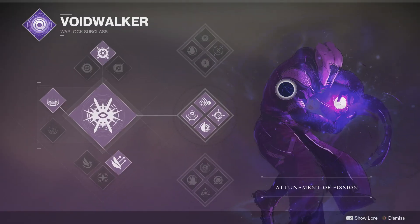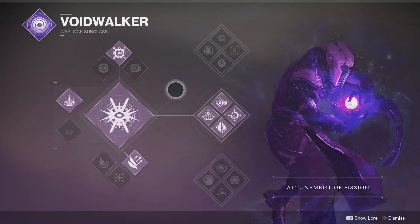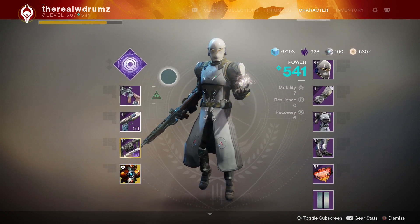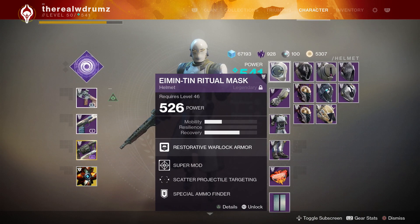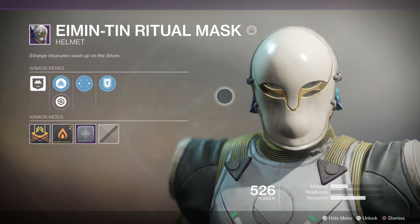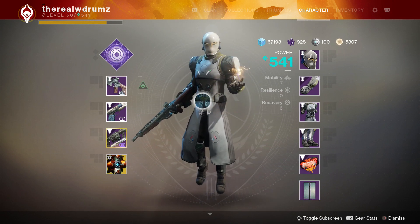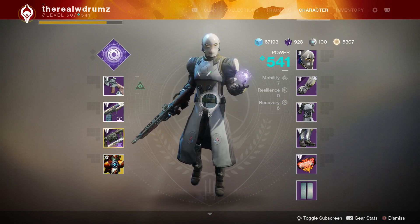There you have it — my guide and review on the Attunement of Fission Nova Warp for the Voidwalker. Unreal class. I highly recommend you snag this, at least for PvP — it's deadly in PvE as well, but PvP is where it shines the most in my opinion. Here are the super mods I was telling you about — I have them on every single piece of gear. Get them, you'll get this super so quickly. Take advantage of that AoE effect and utilize those charged grenades.